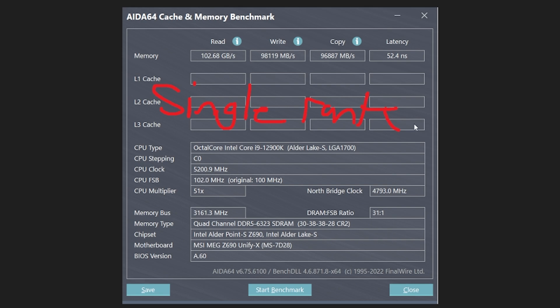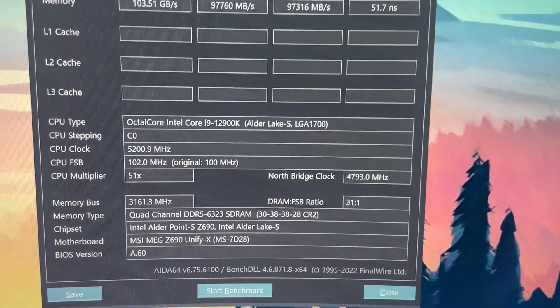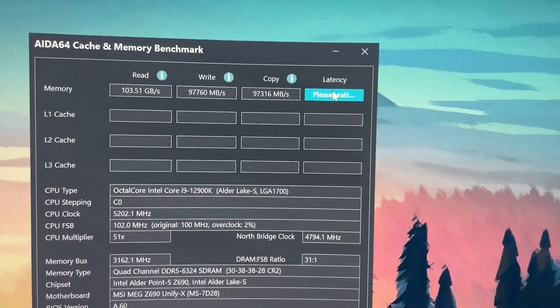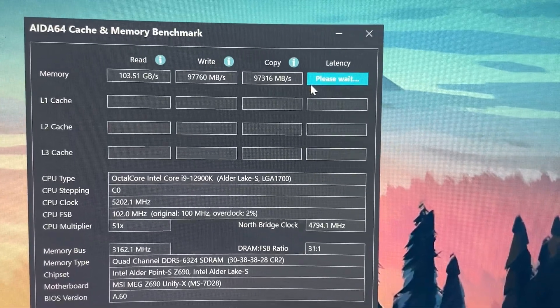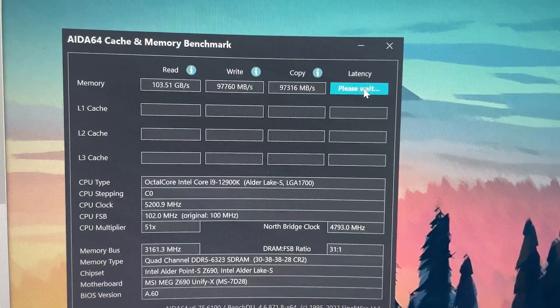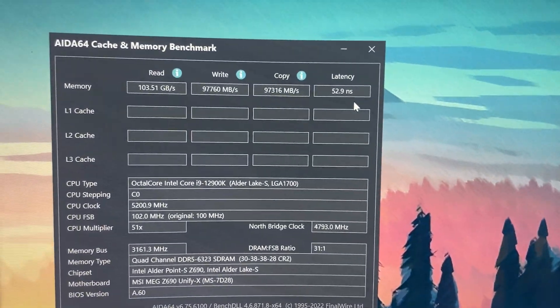Check these out — the single rank sticks at the exact same speed, timings, sub-timings, everything. I just put these sticks in and it was the exact same config. I could only get this to 52–52.5 nanoseconds, and all the bandwidths are a little bit lower. Now check this out: I've clicked on this latency benchmark like 10 times and I cannot get it to go below 52. Which is super weird because the other one was hitting 48–49. The AIDA latency is kind of a lottery — you have to do it 10 times and pick the lowest one. 53, 52, 53, 52.